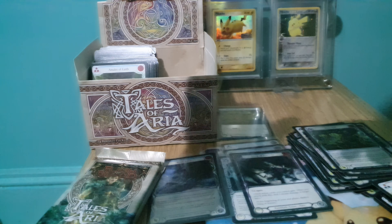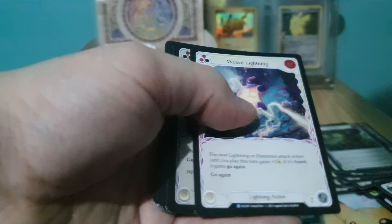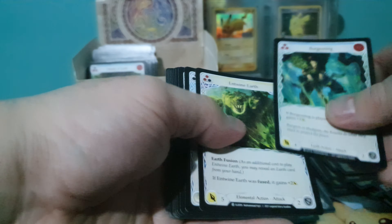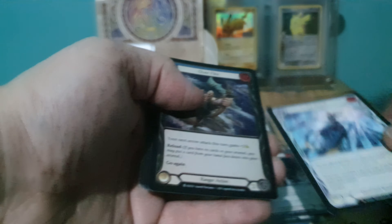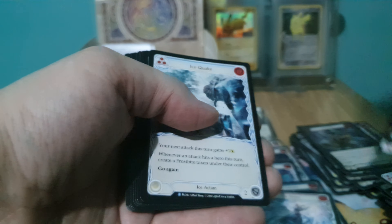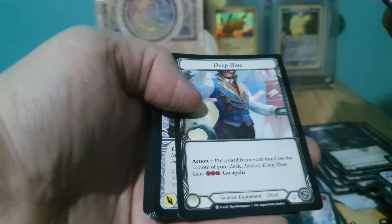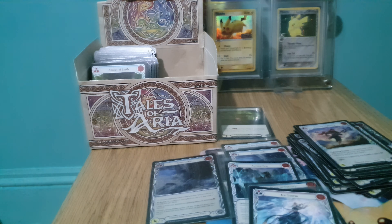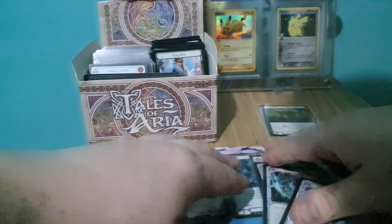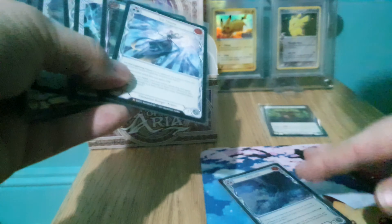Got a couple of packs left, still a chance of getting maybe an old art — who knows. Got a Prior and an older mat. Got Ice Storm Majestic. Final pack... and nothing, unfortunately. Pretty dead box there — pretty standard box as far as TOA goes. TOA can give and take away very easily, as anybody who's opened it knows. We've got 7 Majestics, which is pretty standard.